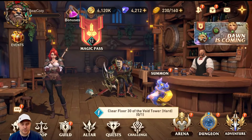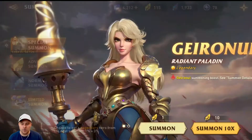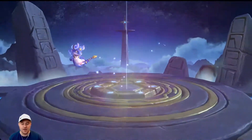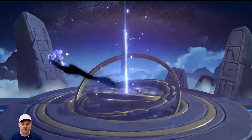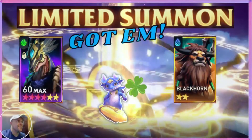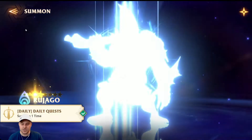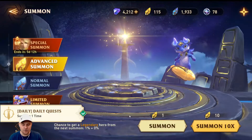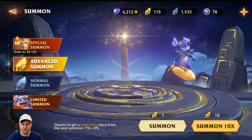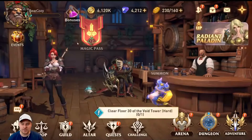Before we jump into that, let's go ahead and do our free daily summon. There's our free summon — hopefully we get something good. I just pulled some really good heroes. One of them was my most wanted hero. If you didn't see yesterday's video with the limited summons, check that out. In today's free shard we got Rejago. I always make sure I pull my daily shard because I want to take advantage of that — it does help me get to Mercy.